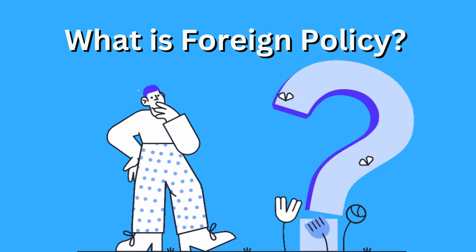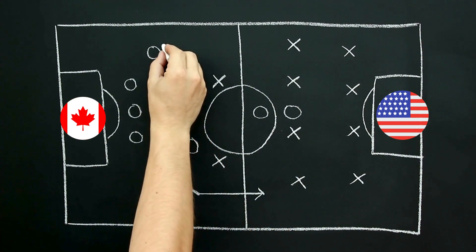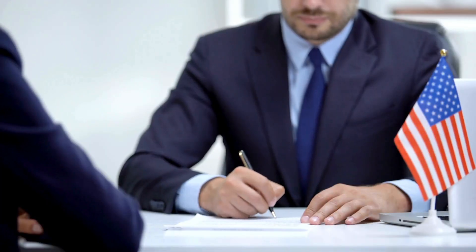First things first, what is foreign policy, anyway? Think of it as a country's playbook, outlining how it will engage with other nations. Just like you might have rules for playing games with your friends, countries have guidelines for their interactions. Let's break it down.